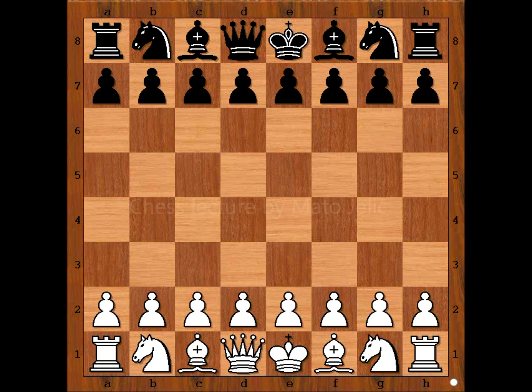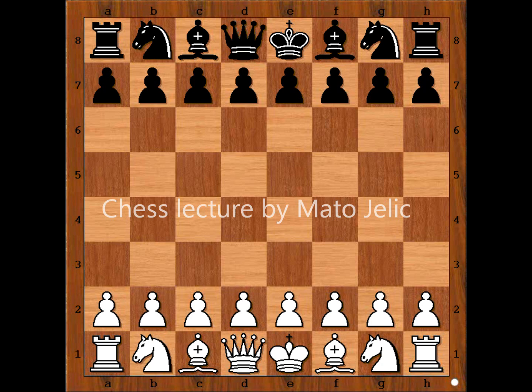Hi, this is Mato. In this video, I will show you the game between Henry Robert Steele and Maurice Ladsom. This is the game from Chess Olympiad that was played in Tromsø in 2014. Henry Robert Steele, playing with white pieces, is representing South Africa, and Maurice Ladsom is representing British Virgin Islands. Have you heard of British Virgin Islands?